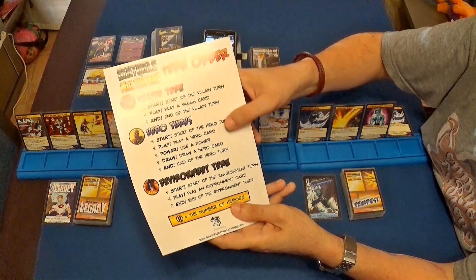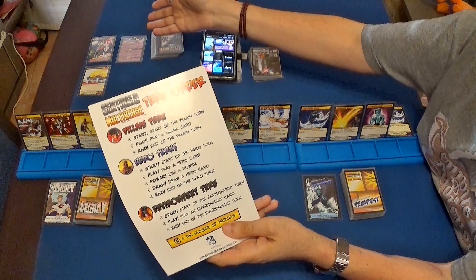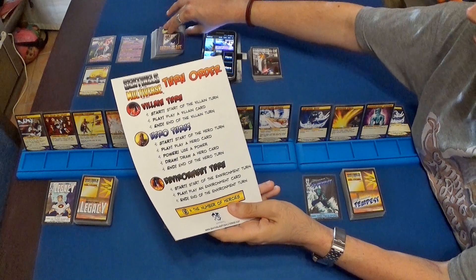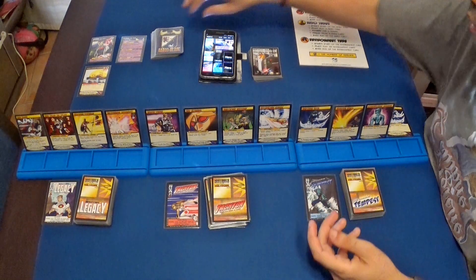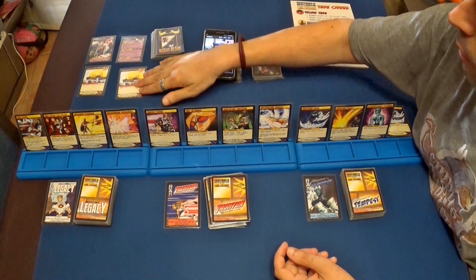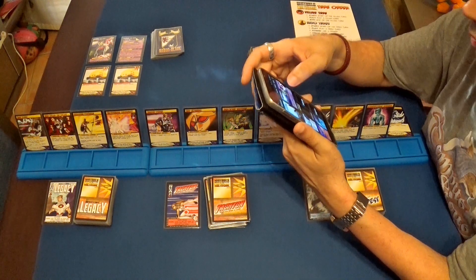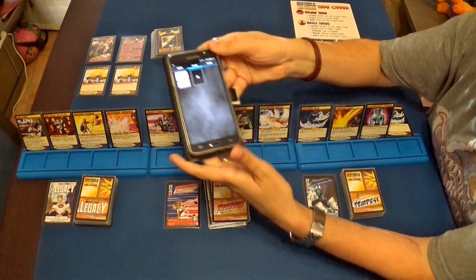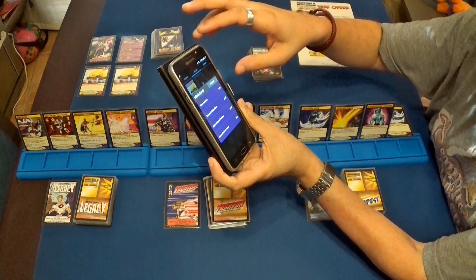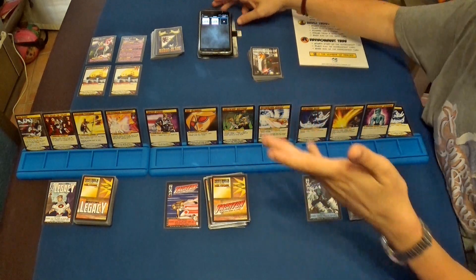Vamos a empezar con el turno del villano. Aquí ya hemos hecho la primera parte, que es la preparación de la partida, que tiene la pieza móvil. Dice que jugamos una carta del mazo de villano, y lo primero que aparece es otra plataforma móvil. Tenemos dos plataformas con 10 puntos de vida cada una. Aquí ya tenemos la plataforma de defensa y le pondremos otra, así que tiene dos plataformas de defensa en la aplicación. Y así termina su turno.